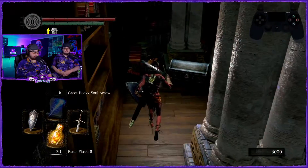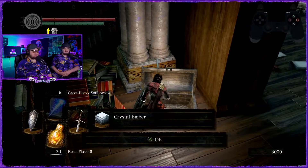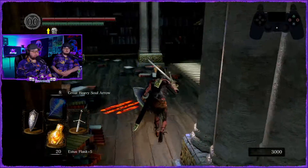What did he drop? Oh, enchanted falchion — nothing that's worth anything to you, honestly. You're gonna be checking every chest from here on out? Well, I was checking every single one of them and then I quit for a little while. Crystal — you can use that to make crystal weapons at the blacksmith.